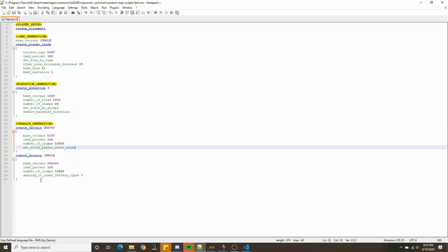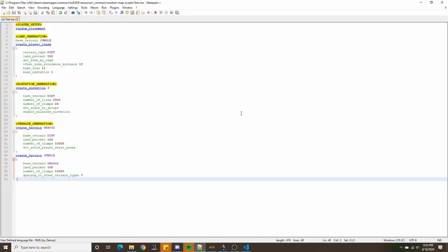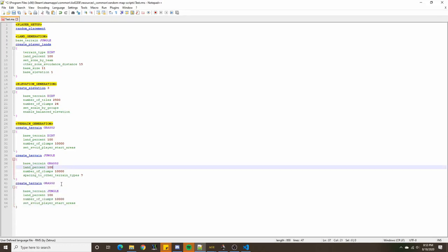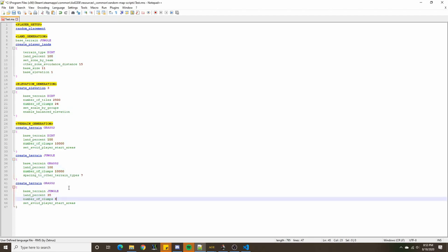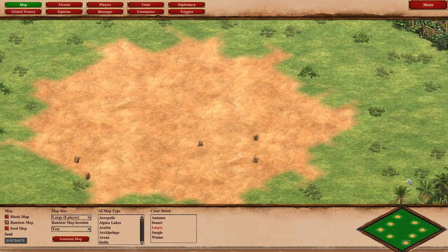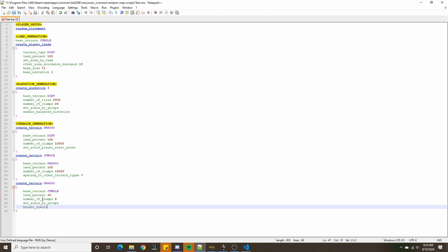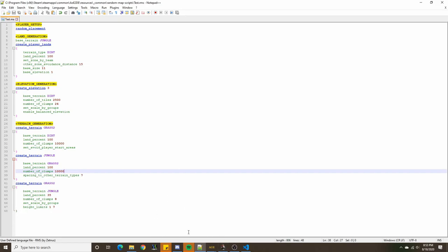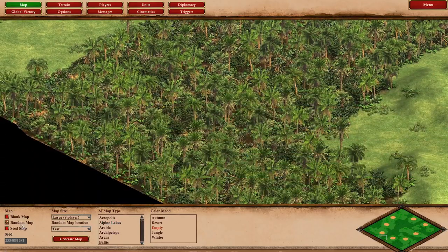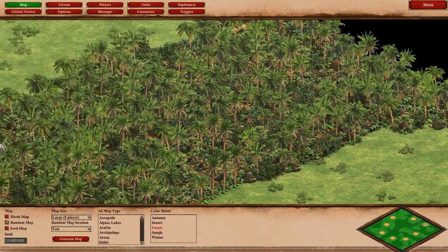Now, the player land area is not going to be the only land present — we'll give it a bit more. We'll create grass 2 on top of jungle, with a land percent of 35 and 8 clumps, set scaled by groups. To make sure this grass patch generates on the player lands and not in the middle river, we'll use height limits 1 to 7. Since the middle river is at elevation 0, the grass patch avoids generating there.